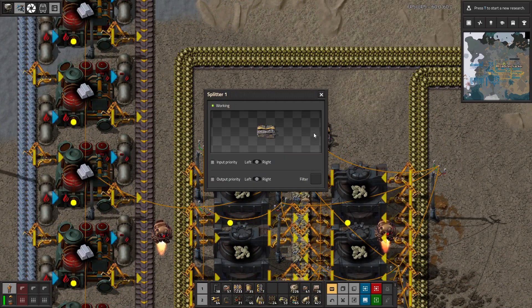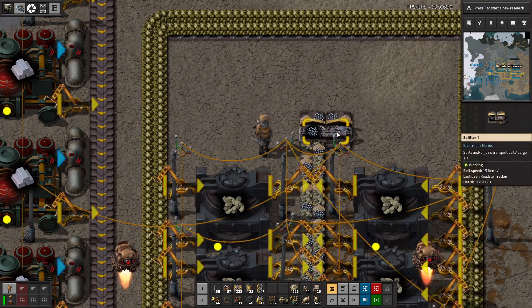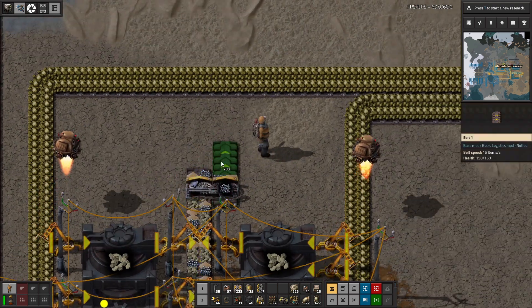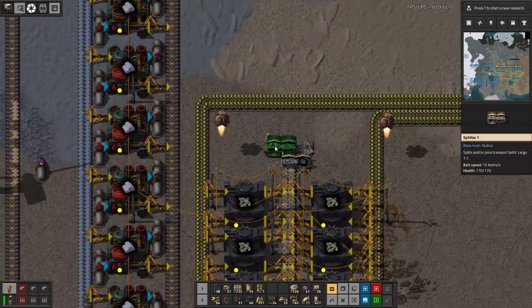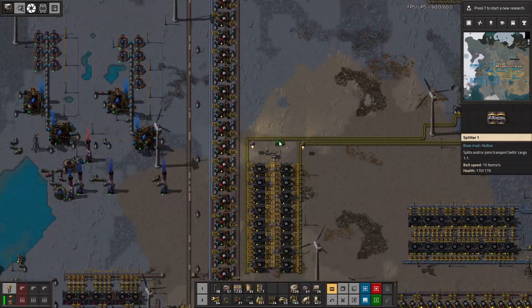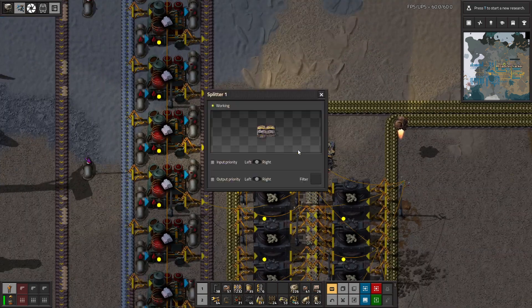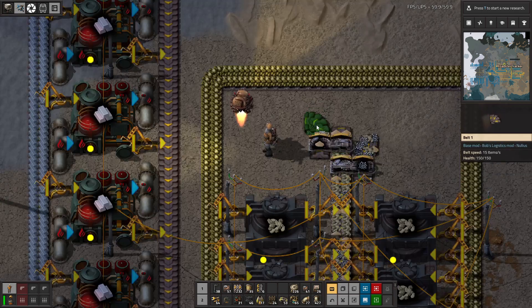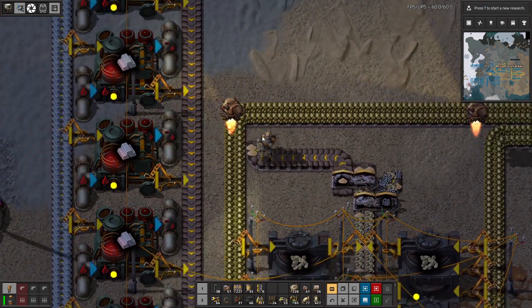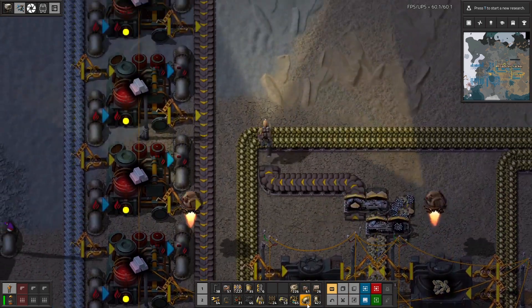So we're going to do the crushed iron ore here. Crushed iron ore goes the other direction, and everything else goes here. And then we're going to do... just a couple of ways we could do this. We could actually have it just go all the way through, but I don't think that's the best idea. We're going to have sand come out.